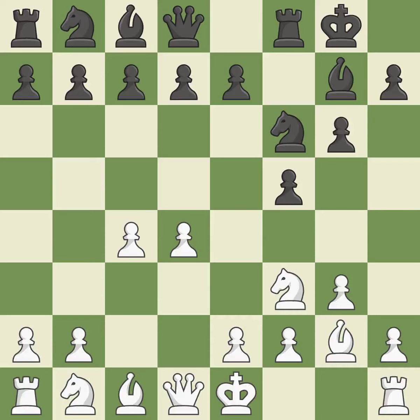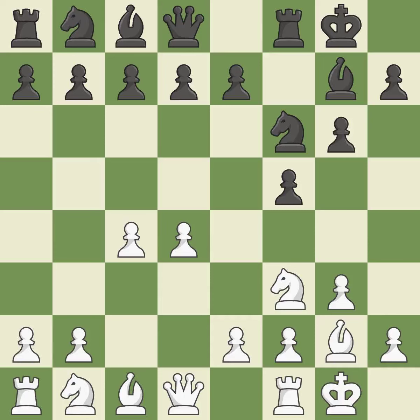Castling kingside tends to be safer because the king is further from the centre. Castling gets the king out of the centre and activates the rook. D6 supports the e7-e5 advance and allows Black to develop the c8-bishop. And Nc3 controls the e4-square and advances the knight toward the centre.